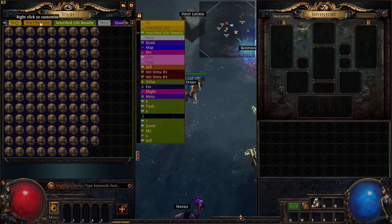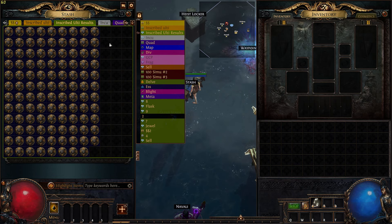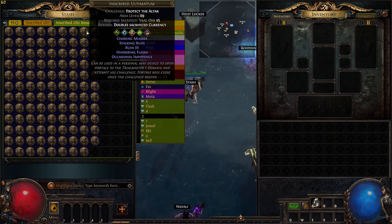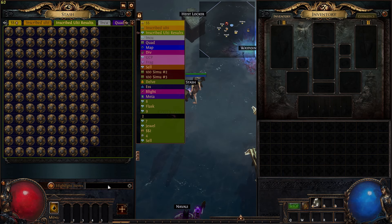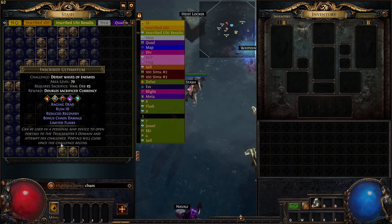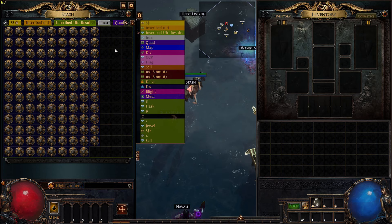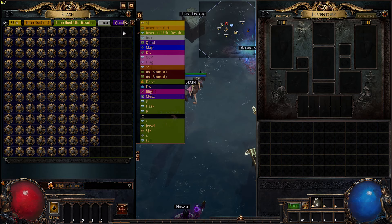So we just got done trading in the 535 inscribed ultimatums and it's quite disappointing. We didn't get a single exalted ultimatum, nothing of value, and no unique items worth anything. We got a lot of chaos but it's mainly five-chaos ones. Since they're all worthless I'm probably just going to vendor these as well - there's about 36, probably enough for about 15 recipes maybe.